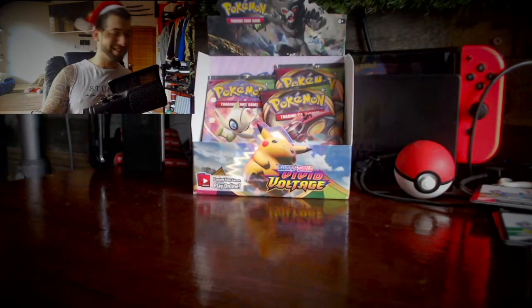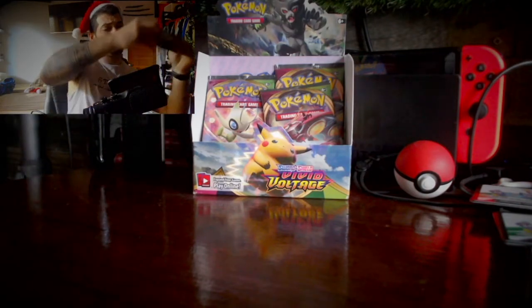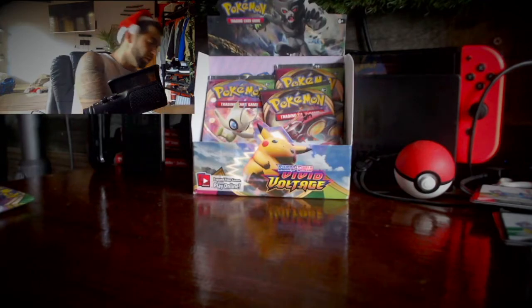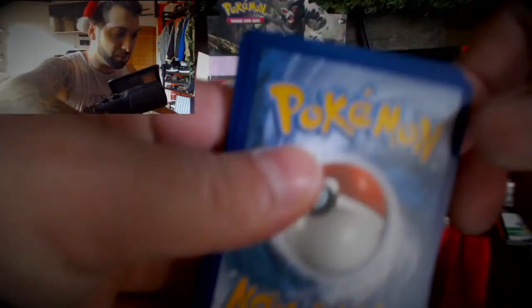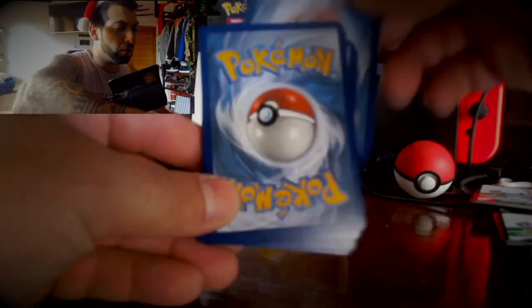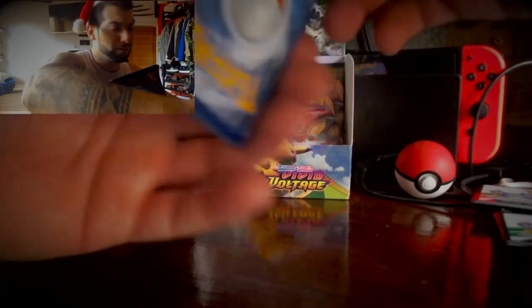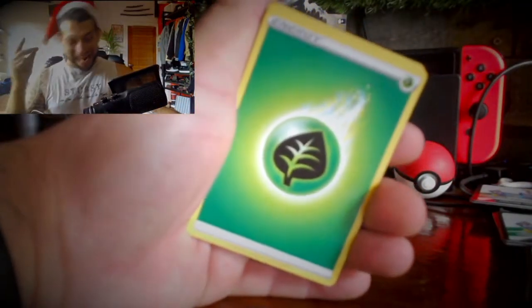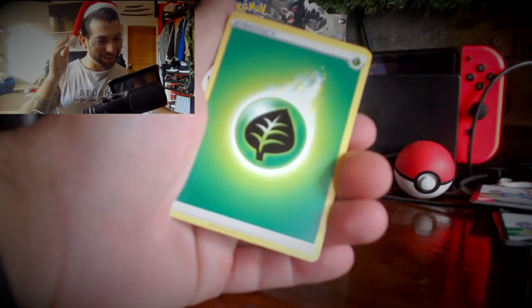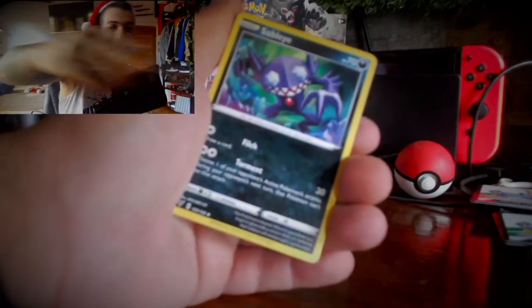Fresh cards mate, fresh cards! Merry Christmas everyone. I think Christmas is coming early — we have a white Pokemon TCG code which will be released at the end of the vid. Three to the front, three to the front. And the energy — can we guess the energy? I'm going to go with Grass. I got that energy straight up guys! I guessed Grass and it was Grass. That's like Christmas spirit right there guys.